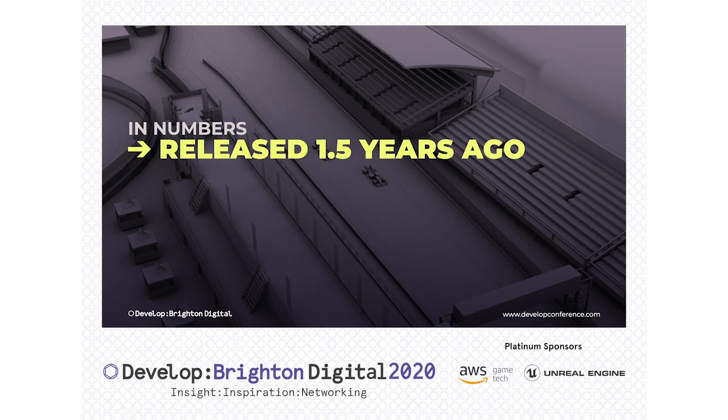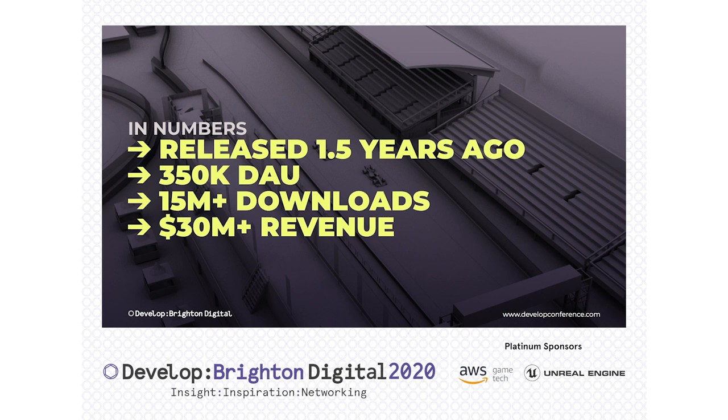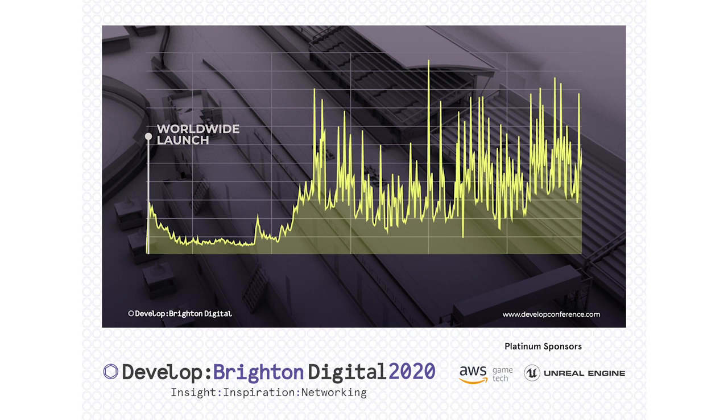This is where F1 Manager is now in a few numbers: it was released a year and a half ago and has around 350,000 daily active users on average, totaling over 15 million downloads and over 30 million dollars in lifetime revenue. It hasn't always been fun and games though — we had a bumpy launch. Here's a chart of the lifetime revenue showing that we went through quite a difficult patch originally where nothing was going right, and we're going to see how to think about launching a product properly and what to do when things fail.